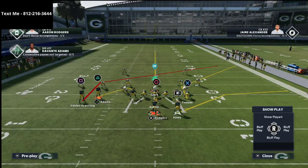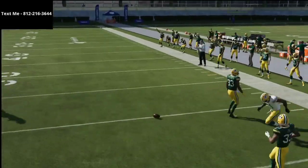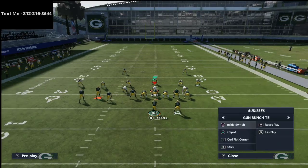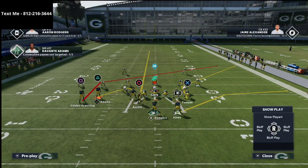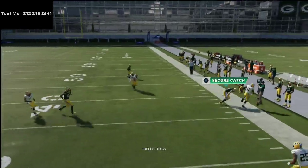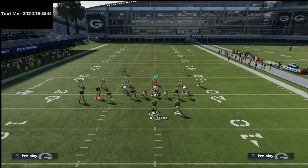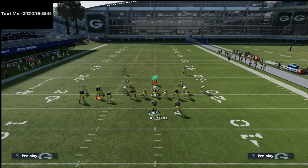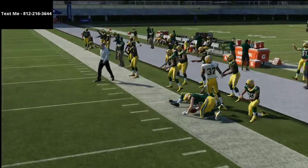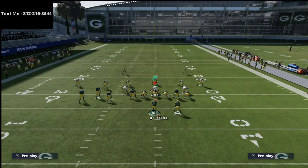I like to motion Tayvon Austin over on the streak. Against man-to-man coverage, snap the ball right as he comes across — this corner route will often get open. You have to understand that motion snaps are really good as long as you time them properly — let him get out a little more for better spacing. If you have a tight end with 90 route running like Jermichael Finley, this is going to be really good. Against a guy like Adrian Amos with great man coverage, it can struggle — but against zone, this corner route is really, really good.